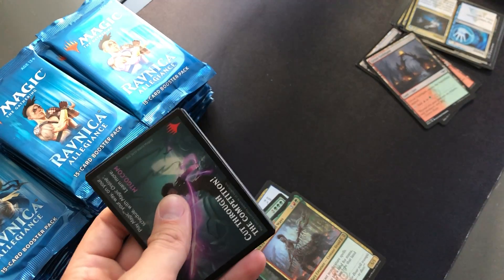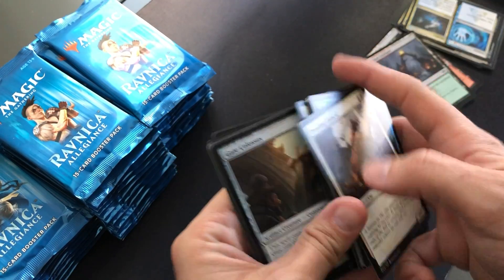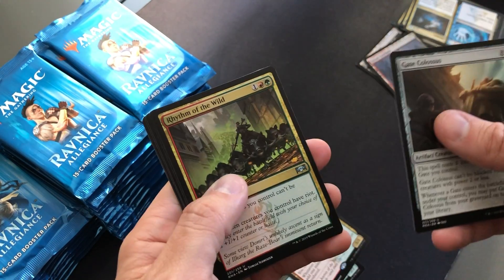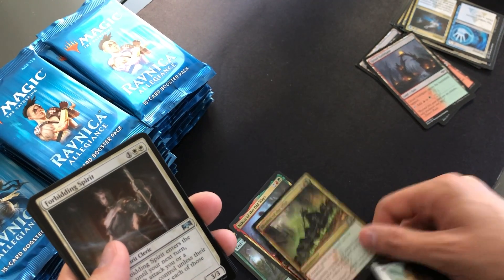I played a bunch of Brawl on Arena last week when it was out, and I did see one deck that used this pretty effectively — in a Riot deck. Key Colossus, Rhythm of the Wild, paired with Rhythm of the Wild. This is a pretty cool combo with Nikya of the Old Ways.